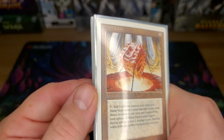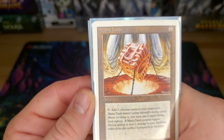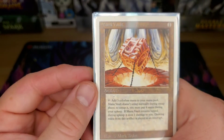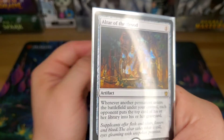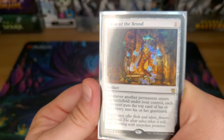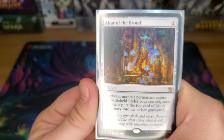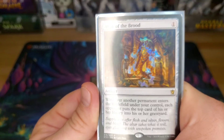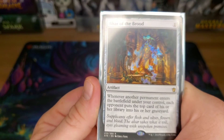Mana Vault — a one-drop that adds three colorless mana. You pay four during your upkeep to untap it or it deals one damage to you, but sometimes it's worth just having that three colorless immediately. Altar of the Brood — if you have any of those token things going and this on the battlefield, we can just mill out all of our opponents. I haven't gotten to do that in this deck yet, though I've done it with Animar.